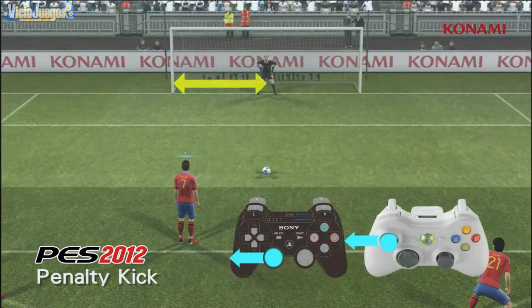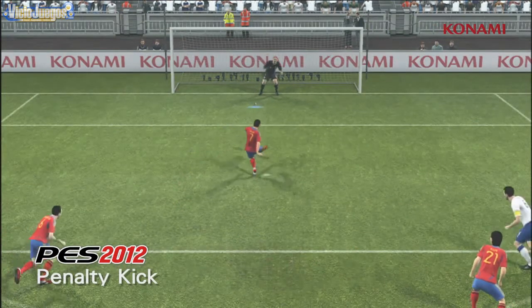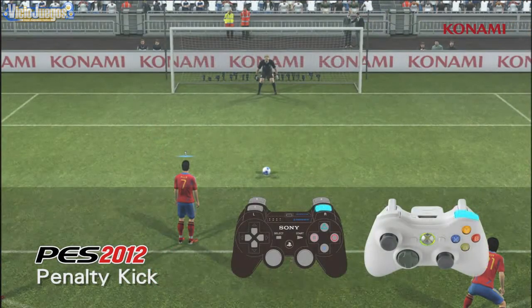Keepers can be moved simply by selecting left or right. The R1 button is used to chip the keeper.